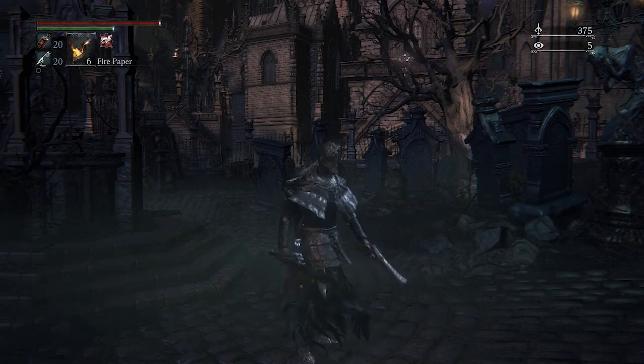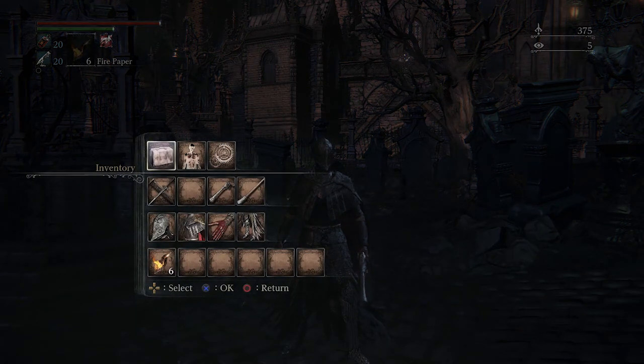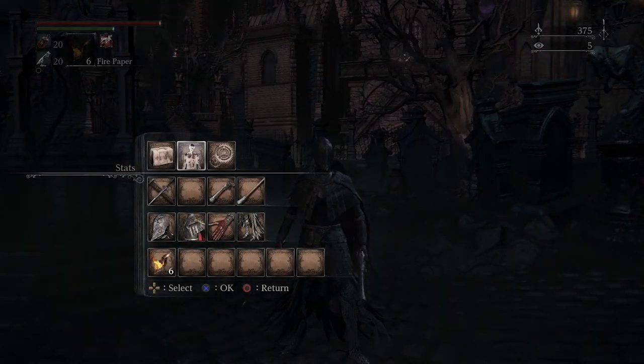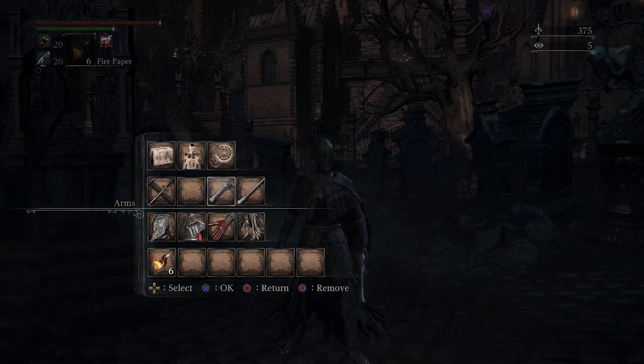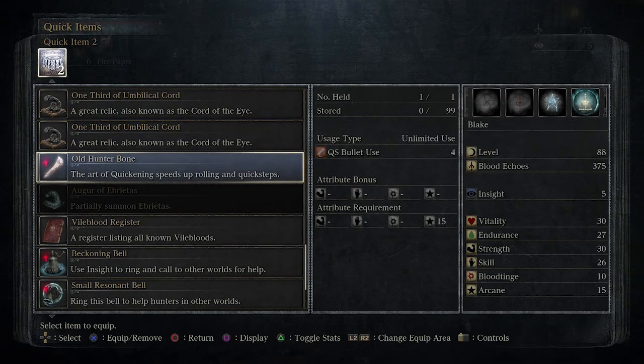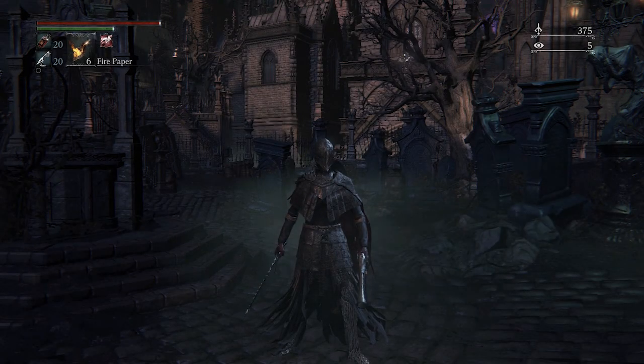I did look at the new weapons and the prerequisites for stats. There's one I'm going to try and get, so I did grind a bit — my Arcane is up to 15 now because in order to use it, it needs to be 14. Also, since it's at 15, I can now use the Old Hunter Bone, which basically makes me teleport. I've never used it so that should be pretty cool.